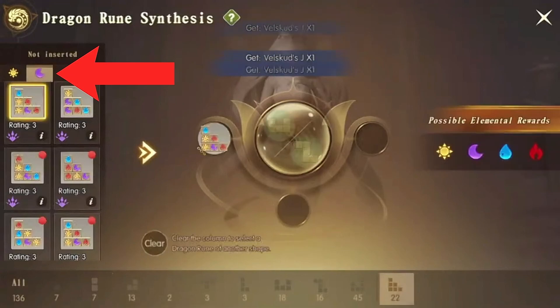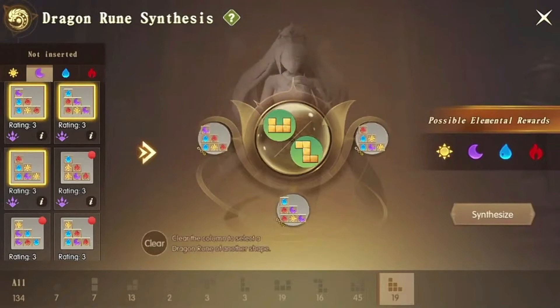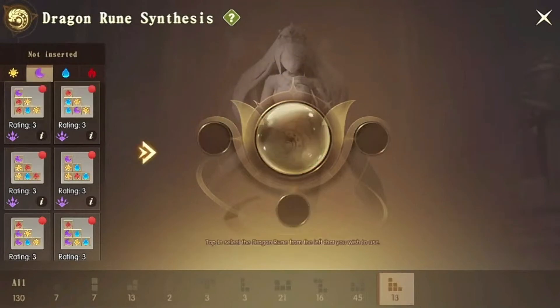So first you're gonna click on your element to sort them, as you can see. In this part you just combine all of them. So I'm just gonna fast forward it.